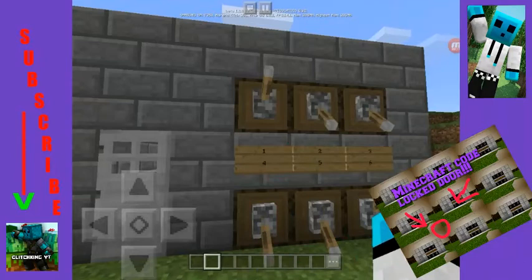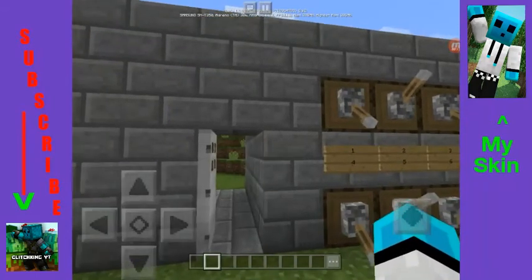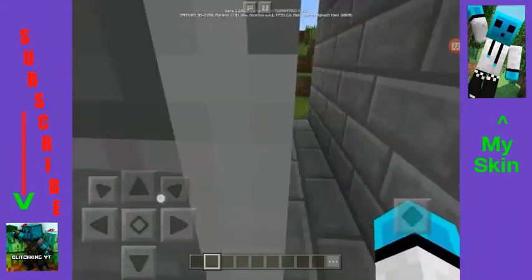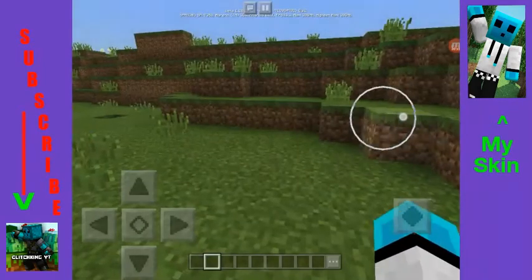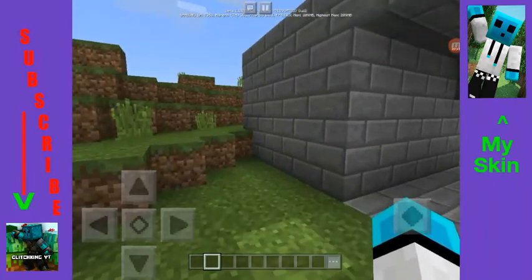This design has seven or six levers, so there are many possible combinations. As you can see, we've typed in a combination and opened it. And if one lever is wrong, it doesn't open the door.